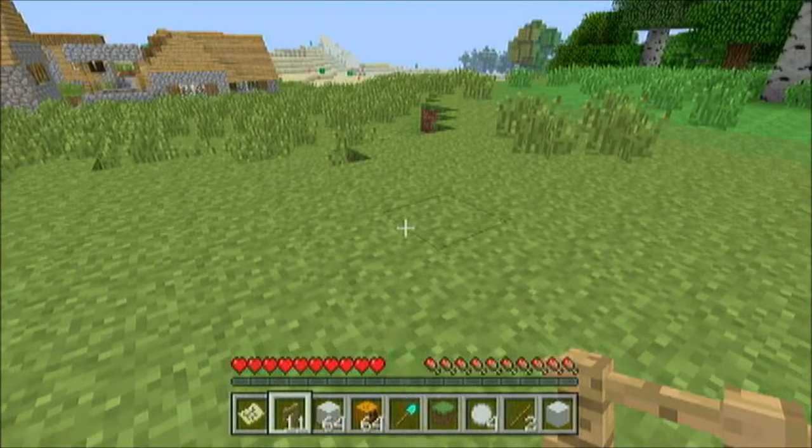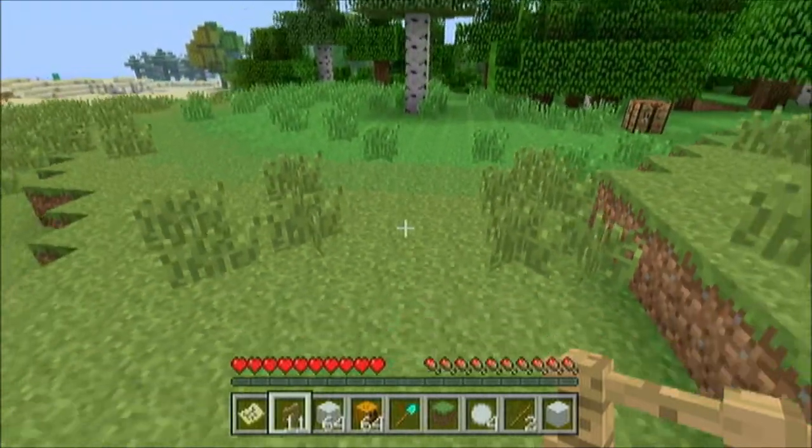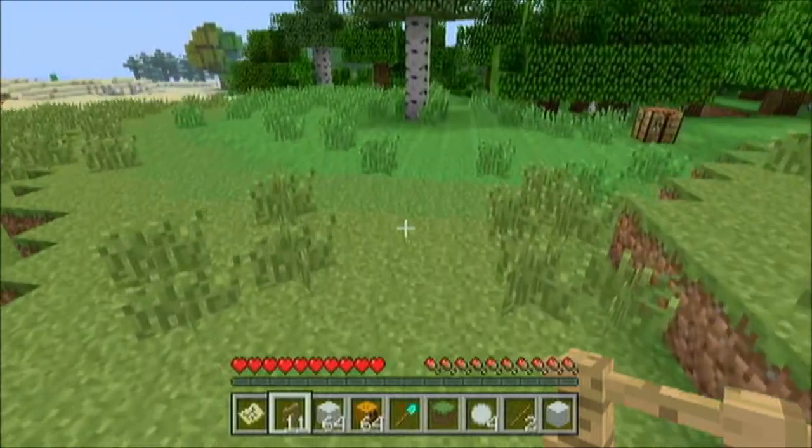So what you're going to need is some fence gates, two pieces of snow, and one pumpkin. You're also going to need a shovel so that you can dig up the snowballs.